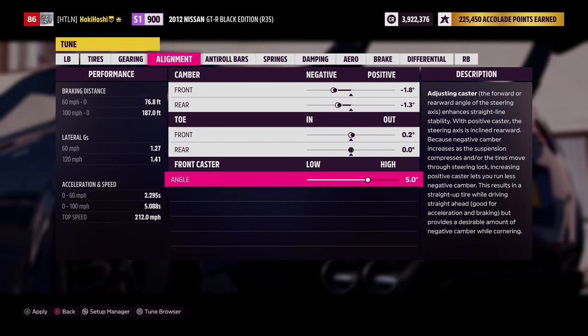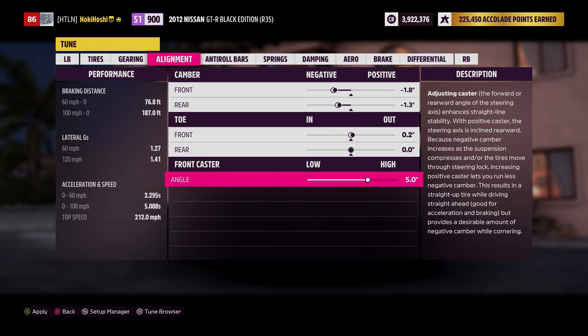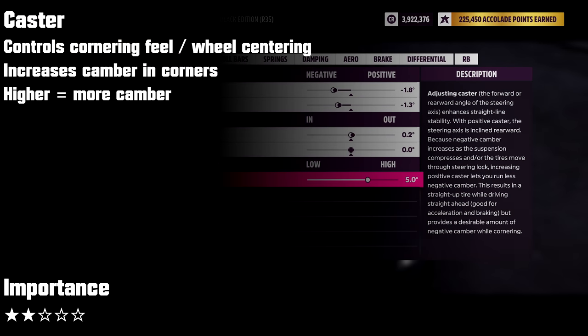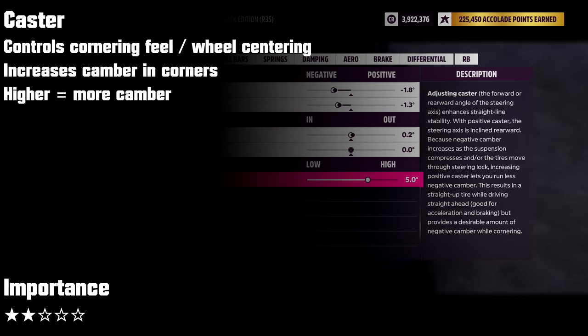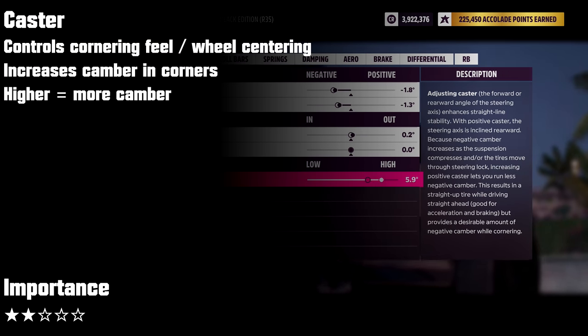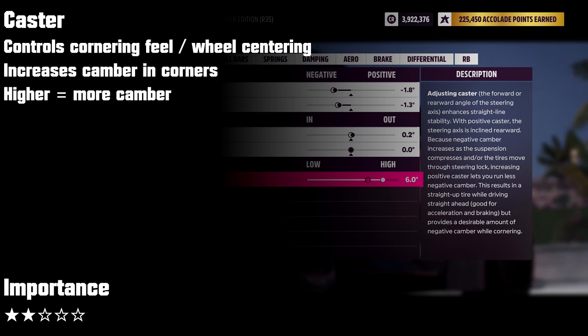High caster adds camber while in a corner without affecting camber on a straight — think of it like dynamic camber. It also changes how strongly the tires want to recenter, and will change how the car feels quite a bit. This is a somewhat personal preference setting, but keep things between 4 and 7 degrees. I'm going to start with 6.